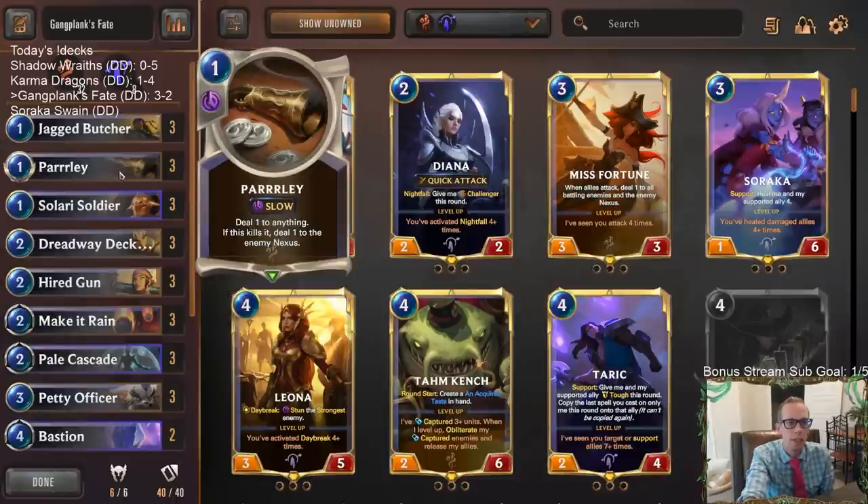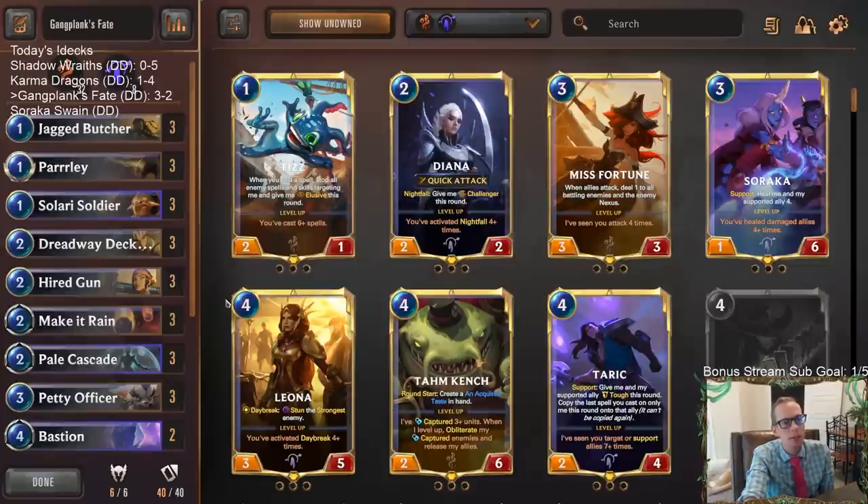Could also just be the matchups. Against Aggro you're going to want to really overload on those things, and we only faced the one Aggro deck and we won that one. Basically all those cards are good against Aggro. So I guess we were facing a lot of the big mana decks — bigger decks with Nexus Healing and Avalanches and all those kinds of things.